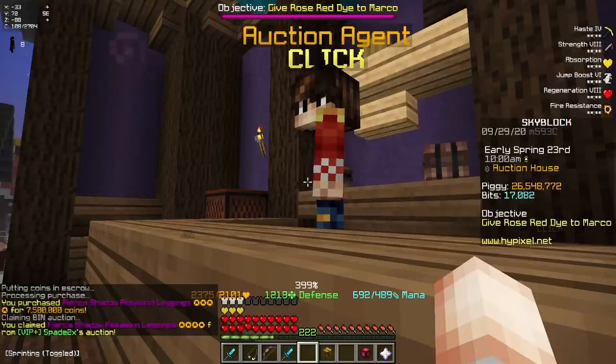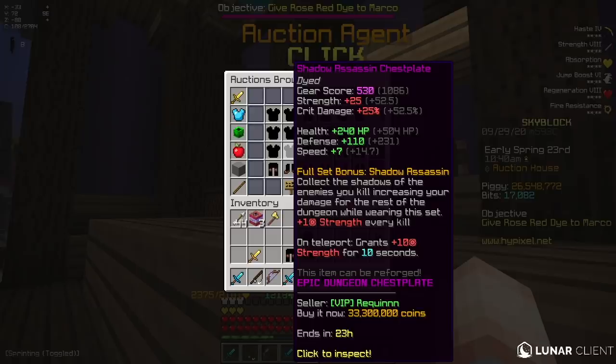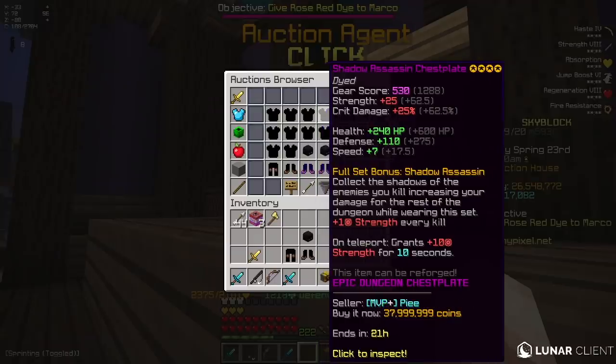So I'm just going to buy this really quickly. Now all we need is the chestplate, which is going to be the most expensive. Okay, why does the chestplate cost 33 mil? On teleport, it grants plus 10 strength for 10 seconds. I mean, that's kind of good. I guess I'm just going to have to go ahead and buy this 37 mil chestplate.